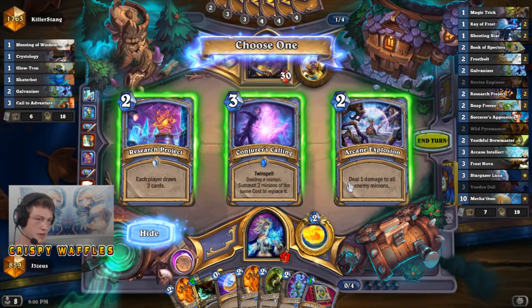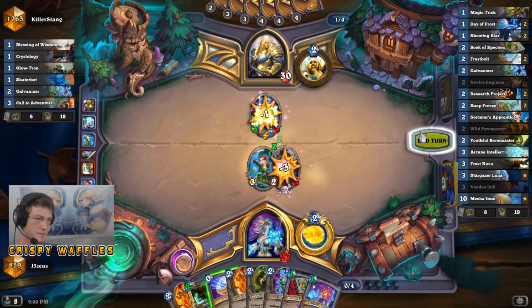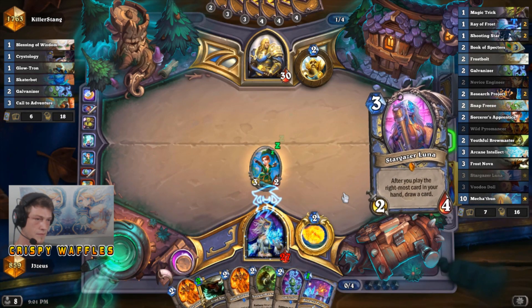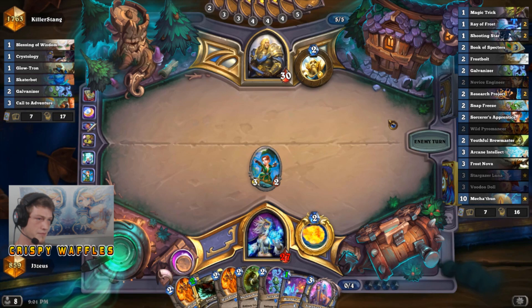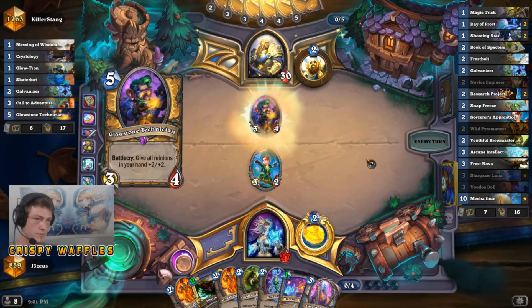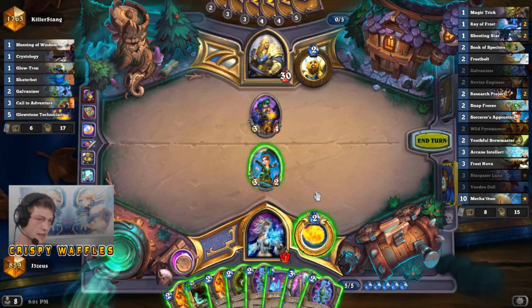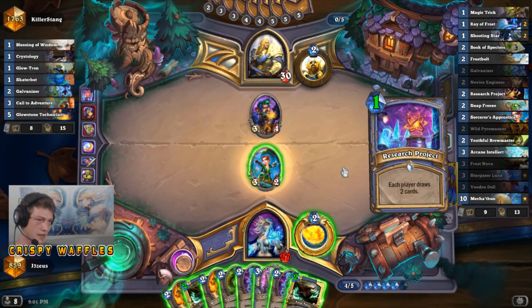That also lets us play the Magic Trick here. We're gonna take the Research Project because our whole goal is to draw out our deck. We'll blow the Book of Spectres — milling spells doesn't really matter. Sucks that we got rid of a Snap Freeze there, but three less cards in the deck for the Mechathun combo. We did get the Luna, so we can combo with that. We'll just hope that we don't mill our second Snap Freeze with our Book of Spectres at the end of the game, because taking fatigue damage really does suck with this deck. You want to save your other Book of Spectres for the end — just prevent that, mill your last few cards so that you don't get like Arcane Intellect or a Research Project as your last card and just screw yourself.